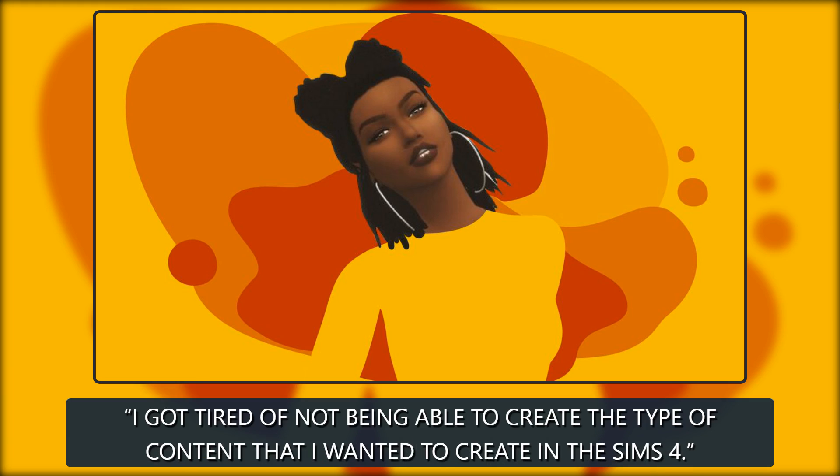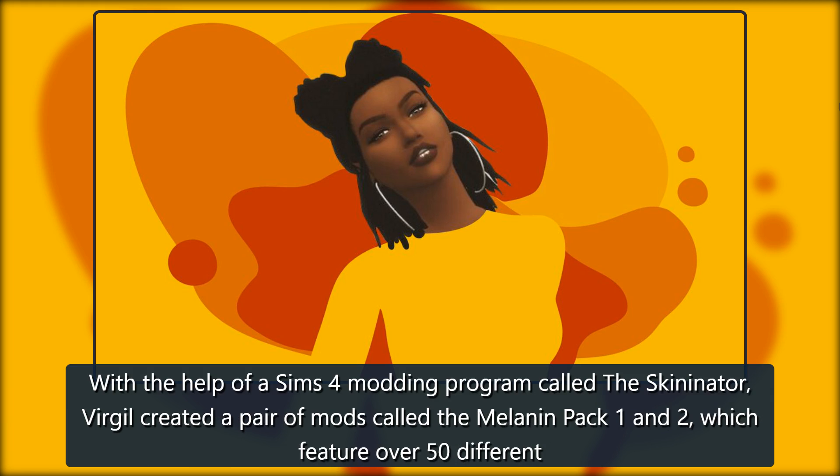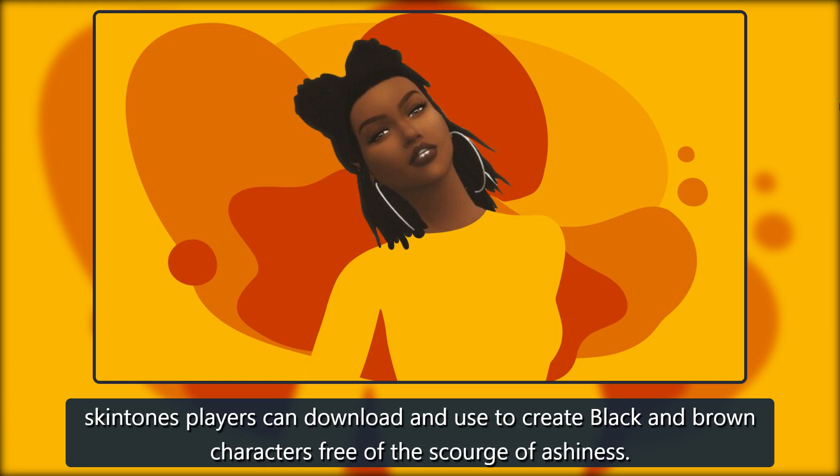I would use Photoshop to edit the skin tones, edit the files, and then use the programs that the community made to export and test. With the help of a Sims 4 modding program called the Skyninator, Virgil created a pair of mods called the Melanin Pack 1 and 2, which feature over 50 different skintones players can download and use to create black and brown characters free of the scourge of ashiness.